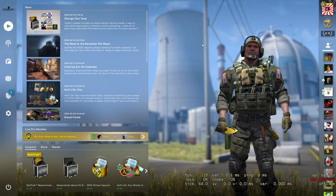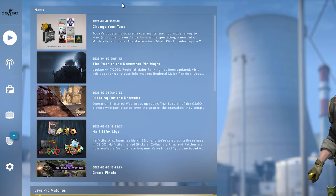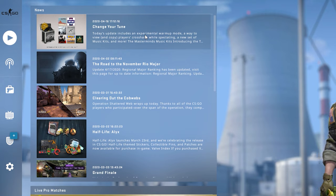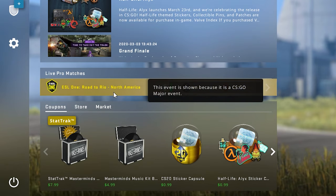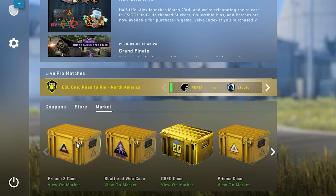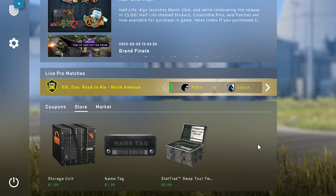Those are all the icons on the left side — you'll use all of them at one point or another. In the middle area you'll see all your news and updates — anything that happens with the game shows up here, including recent patches like music kits and bug fixes, and upcoming majors. At the bottom you have coupons — really just items you can buy on the market — along with Store and Market shortcuts for buying cases. If you're brand new, don't worry about name tags, stat tracks, swap tools, and storage units — that comes later.